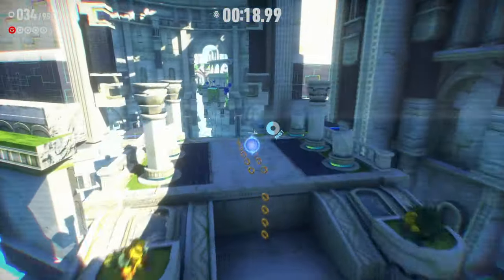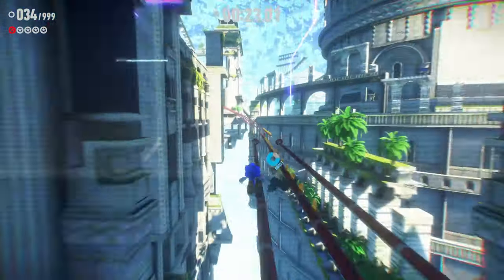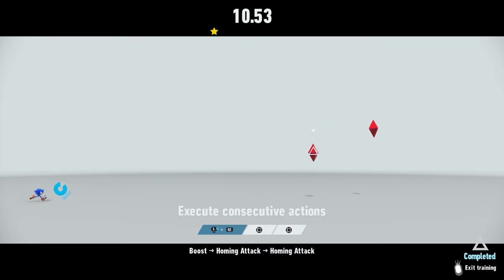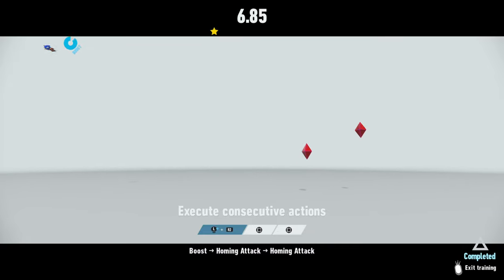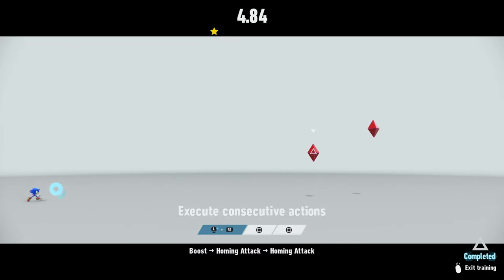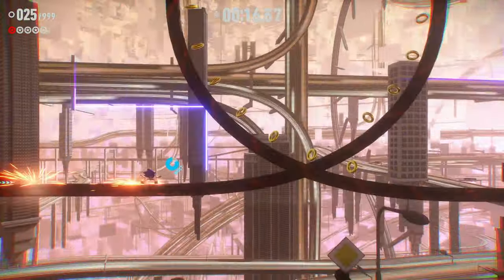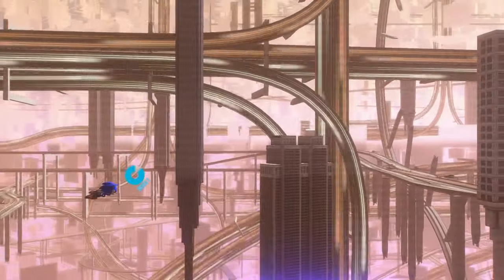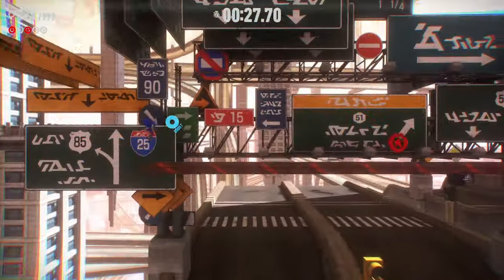Enter our integral piece of speedrunning tech: the homing dash, also known by the community as hitting the gritty. This technique works by converting Sonic's homing attack momentum into boost momentum, sending Sonic rocketing forward at breakneck speeds in whichever direction the homing attack was relative to Sonic's initial boost position. This technique is incredibly powerful for speedrunning, allowing the player to skip huge chunks of levels in no time. The only real problem is the setup, which requires a target to homing attack — but that is if we don't think creatively with our options.